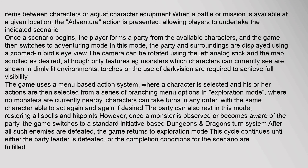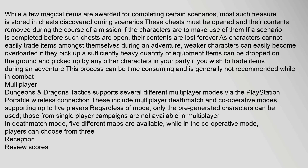Once a monster is observed or becomes aware of the party, the game switches to a standard initiative-based system. While a few magical items are awarded for completing certain scenarios, most treasure is stored in chests discovered during scenarios. These chests must be opened and their contents removed during the course of a mission if the characters are to make use of them. If a scenario is completed before such chests are opened, their contents are lost forever.